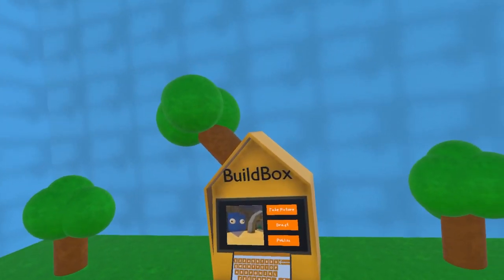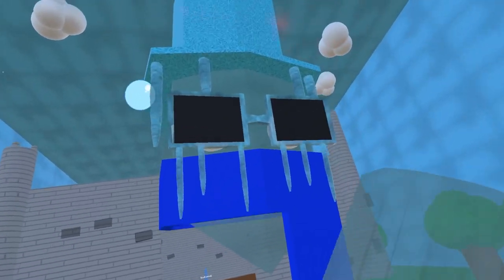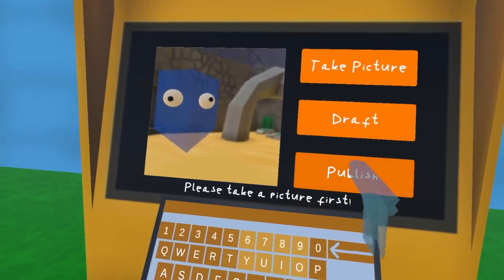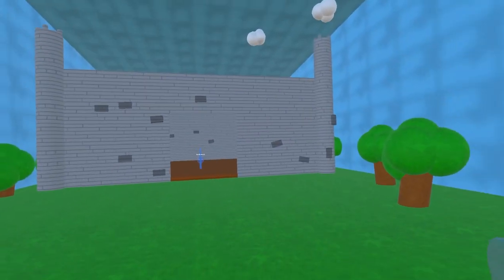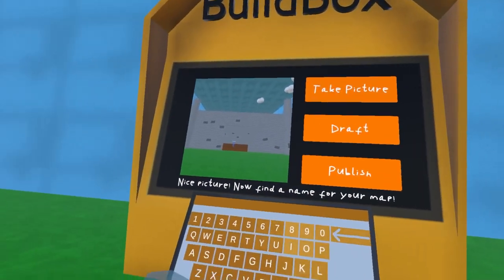This is a super simple map and it's just designed to show you the ropes. Now I'm gonna teach you how to publish it. To publish it, you go over here to the billboard. If you just press publish, it'll tell you to take a picture first. So I'm gonna take a picture — great. I'm just gonna have it like this. Boom — okay, so that's that.